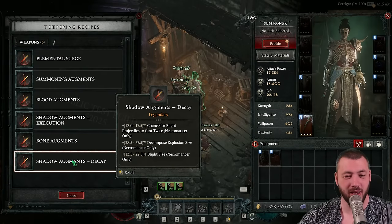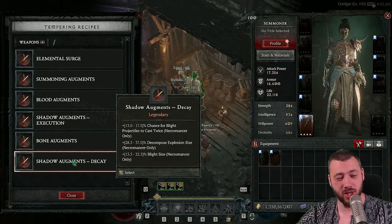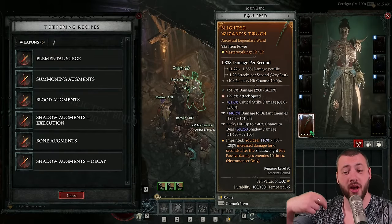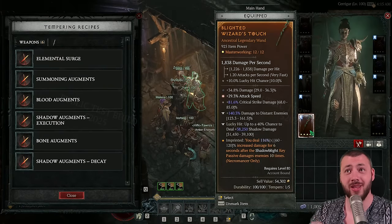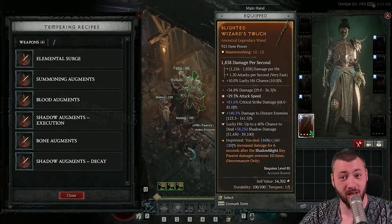You could also go for the chance for your Blight projectiles to cast twice, which would mean more shadow damage and more chance to proc the Blighted Aspect. We're playing the Blighted Aspect for the 120% bonus damage, and that 120% damage multiplier goes straight to your minions too — so they get more Ring of Mendeln damage, but they also simply just do more damage themselves.